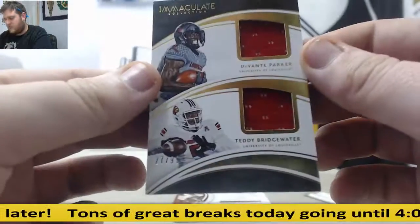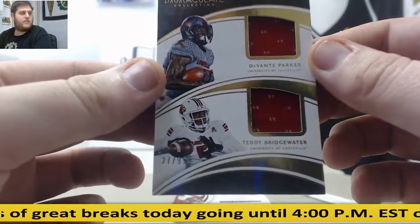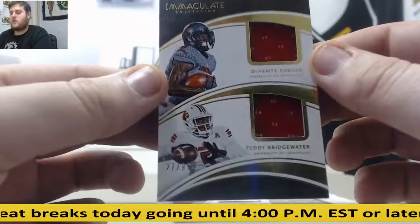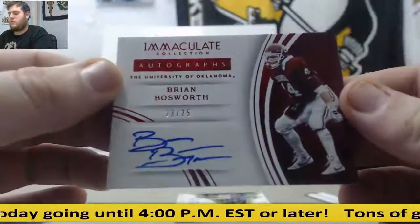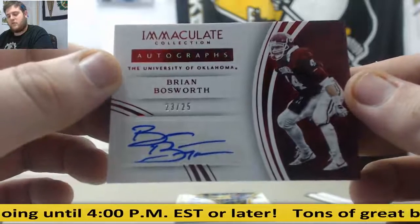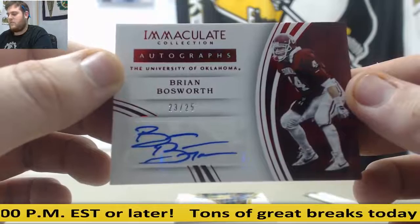Next up, 27 of 99 — Devontae Parker and Teddy Bridgewater dual jersey card. That's going to go to Serial Number 7, Dallas F. Brian Bosworth, 23 of 25 — that's going to go to Serial Number 3, Van S. is going to take that.